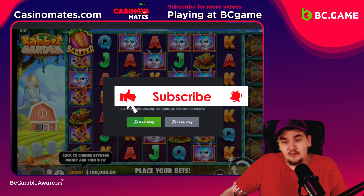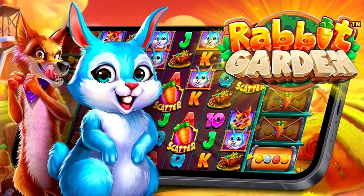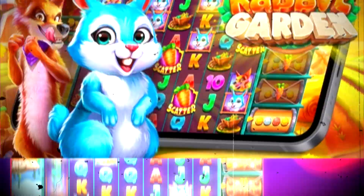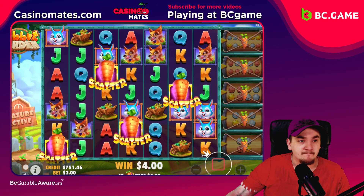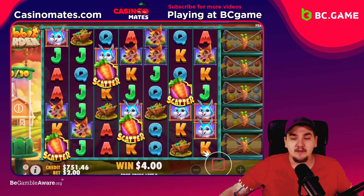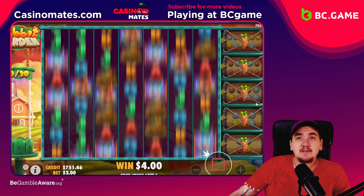What's up guys and welcome back to a new video here on the channel. Today we are back on BC Game, going to be trying Rabbit Garden by Pragmatic Play. We only have like 1k in the balance today, so hopefully we can catch some nice profits. Only five spins — that's not a lot.